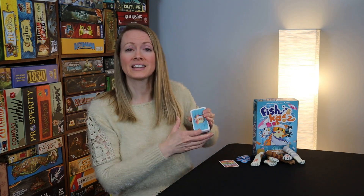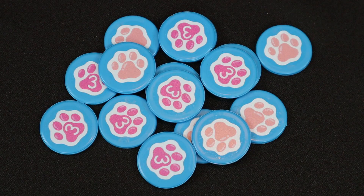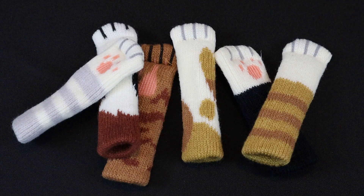Shuffle all the fish cards and form a face-down draw deck. Place a number of cards equal to the number of players plus one face up in a wide space row next to the draw deck. Place the paw tokens next to the draw deck. Lastly, each player puts their selected kitty paw finger puppet on their index finger.